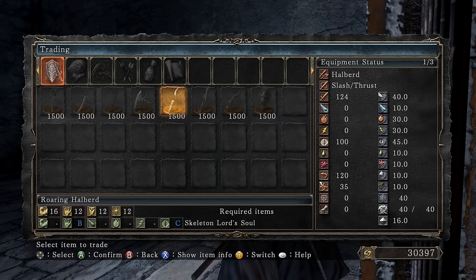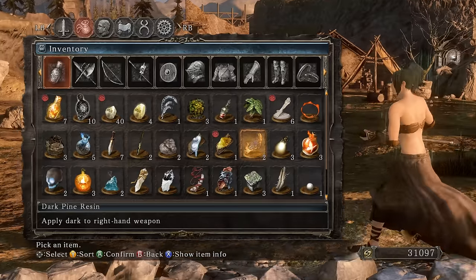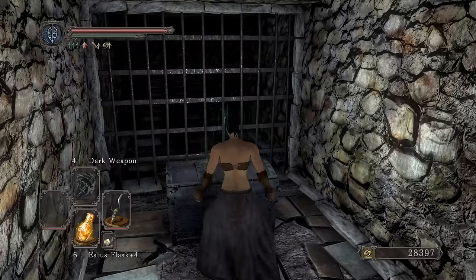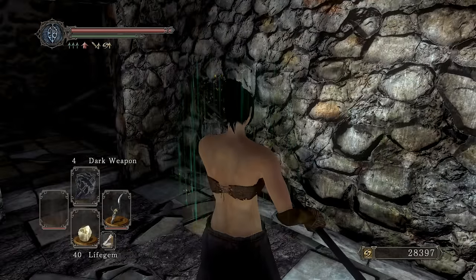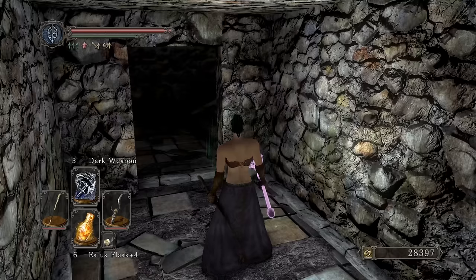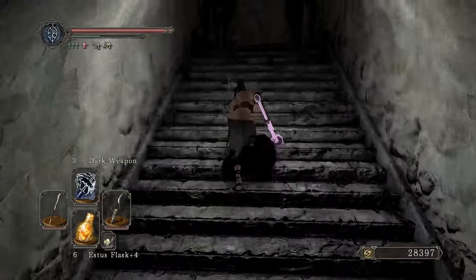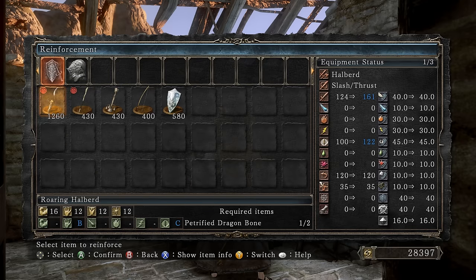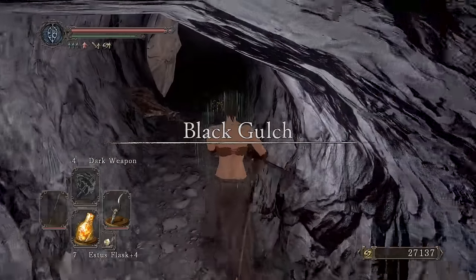B scaling in dexterity, C scaling in dark — it's finally time. The moveset is the same as the basic halberd, nothing special. You can't use pine resins on this. We can open up the illusionary wall and get a sorcerer's staff. I do plan on getting a resonant weapon later instead of sunlight blade — it's a little bit stronger. Reinforce it to plus one for now, then let's go get that DLC key.